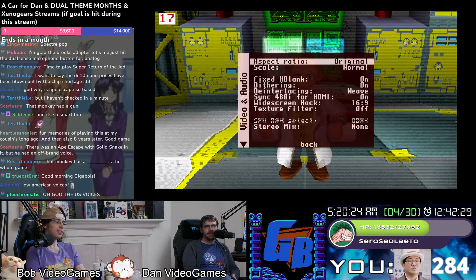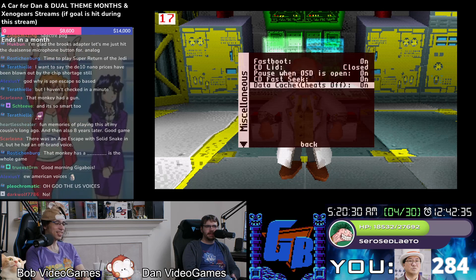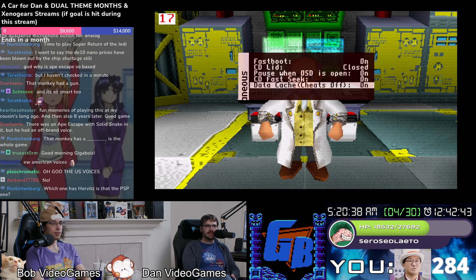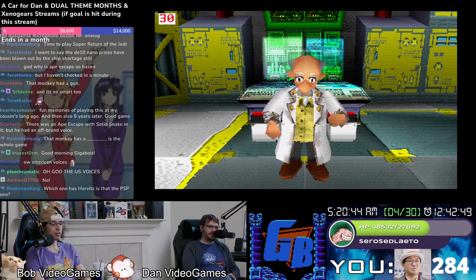For anyone who doesn't know, the data cache: so it has a cache for the CPU — this is a feature the PS1 didn't have. It didn't have a cache for the CPU. You turn this on and your performance goes up in a lot of games. The time station has been activated by Spectre and you're being trained.